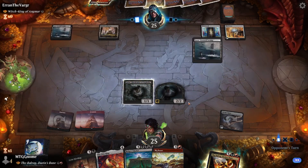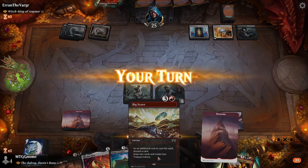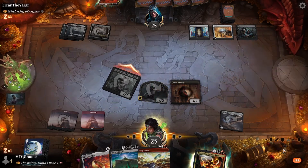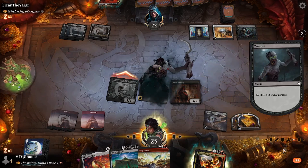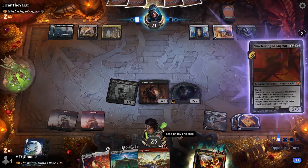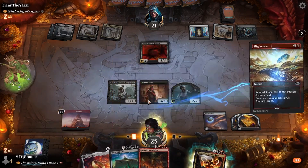Goes to our opponent and they play Phyrexian Arena. We play a Mountain and Grim Hireling, then swing at our opponent for three damage, making two treasures in the process thanks to Grim Hireling — really sweet card. Goes to our opponent, they draw, then play the Witch King with no way to protect it. I guess they feel safe because of the Indestructible.